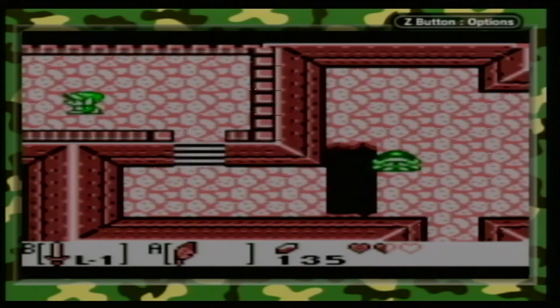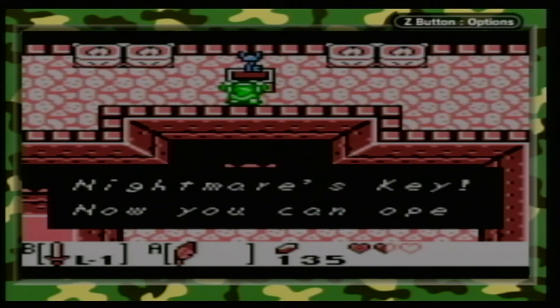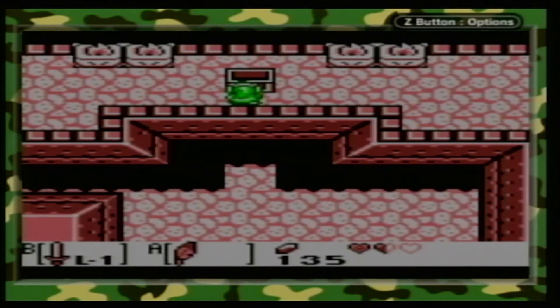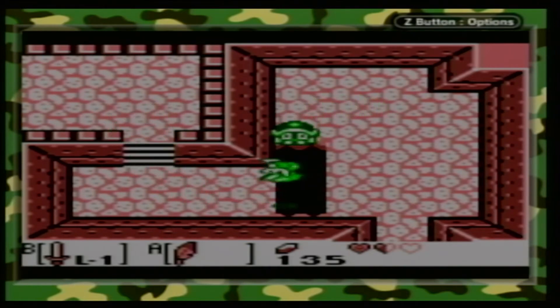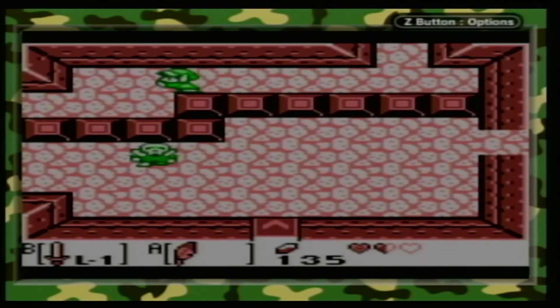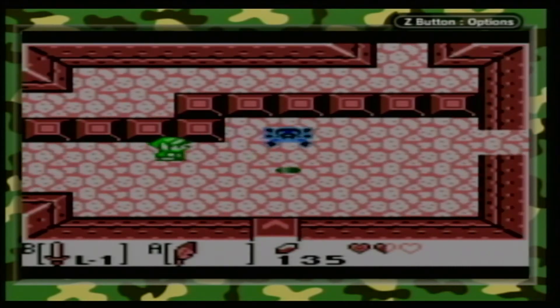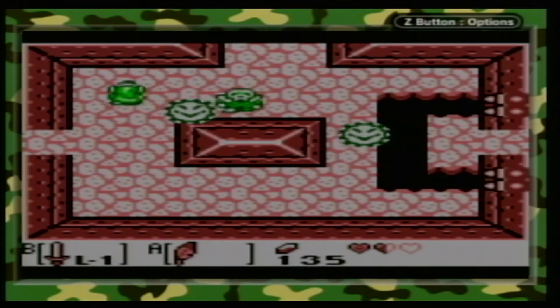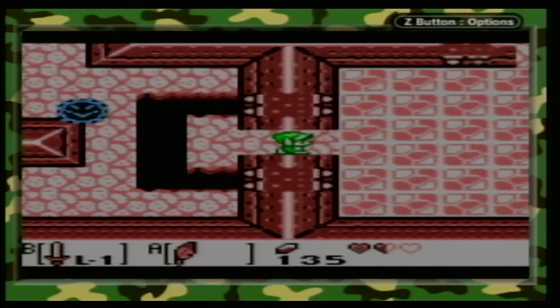Since we got a ton of keys, it works out. You've got the Nightmare's Key - now you can open the door to the Nightmare's lair. Obviously the equivalent of the big key from A Link to the Past, but with more theming. Just calling it the Nightmare Key is way better than just calling it the big key.